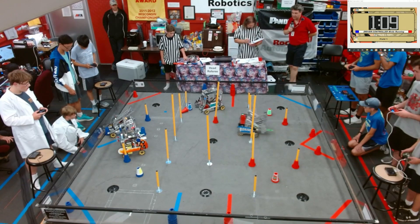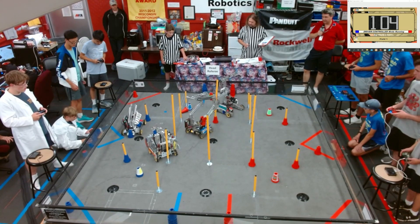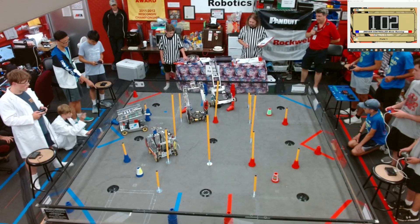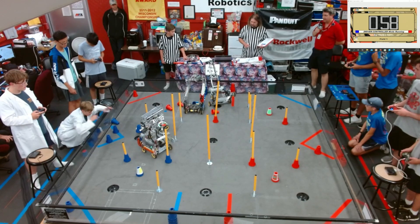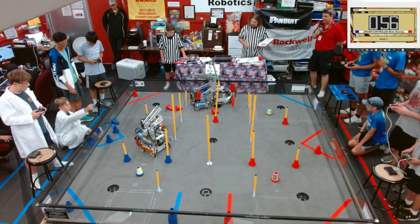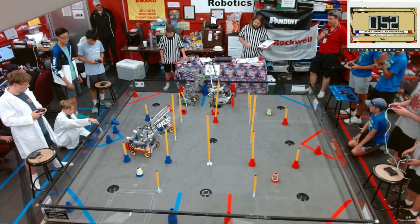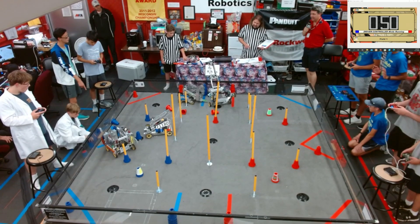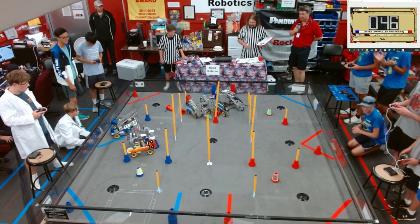16460 is in possession of something on the inside of their mechanism. They're trying to move their thing up so they can get it out of there. And they fall over, but they hit the referee table. Maybe 16460 can help them — they're going to get below them and then push them up. There they go. 16460 is righted.